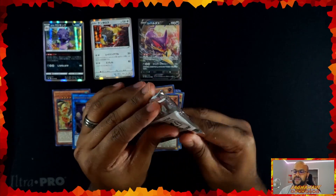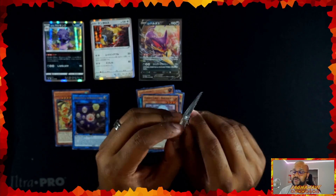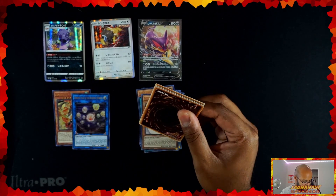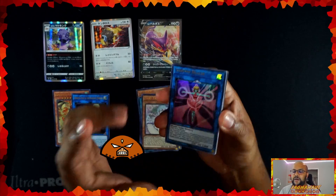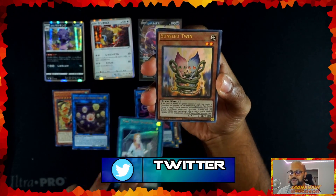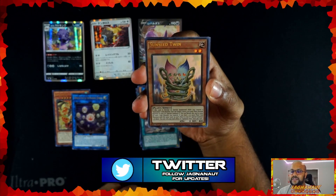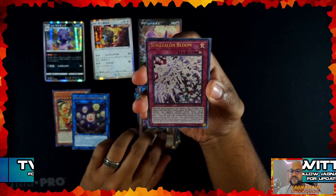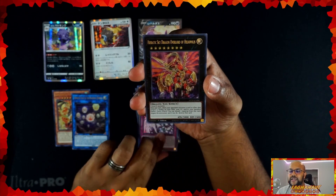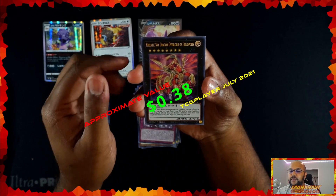We're looking for a Ghost Rare on this one — it doesn't really matter, but I would love to get the Ghost Rare Dark Magician. That's my goal. I still got two more boxes of this and I can open that up hopefully in the next two weeks. Sunvine Healer. Time Thief Starve — these are the most interesting mini-opening Monday cards I've ever gotten. Sunseed Twin. Sunvalon Bloom. And the last card is a Heretic Sky Dragon Overlord of Heliopolis.